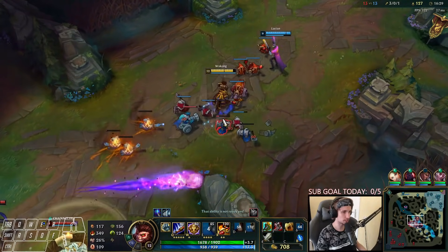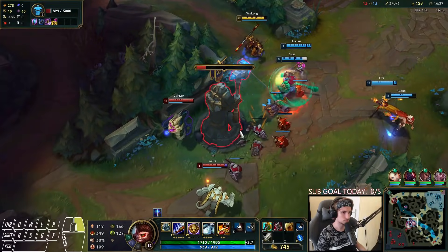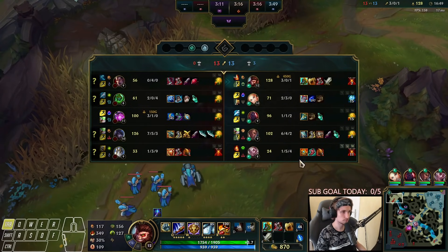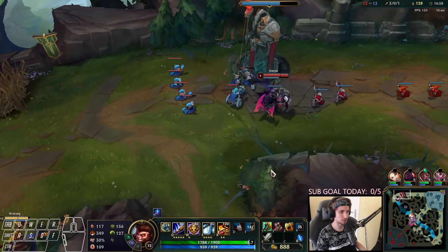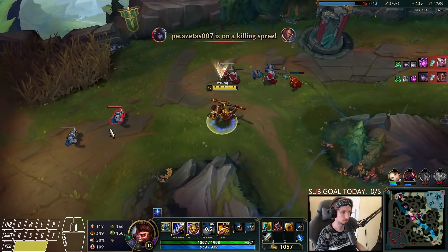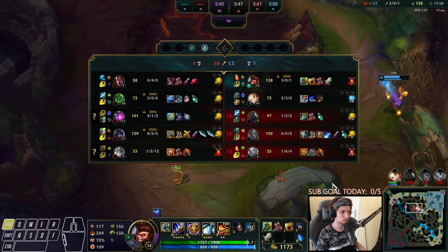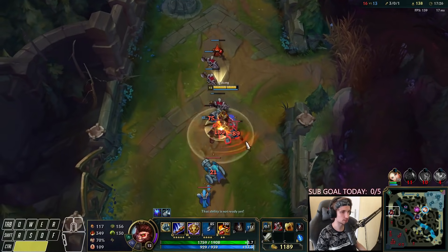Velcoz is always annoying to deal with because that guy can poke you from like ten feet away. Let's get the tower. Darius is actually pushing top pretty hard so we're going to have to move over there. I'm afraid he's going to run because he's got Ghost — yeah, I'm not going to chase that. We're literally 80 CS ahead of Darius right now, in a matchup which is not necessarily the best for us. Pretty big difference.